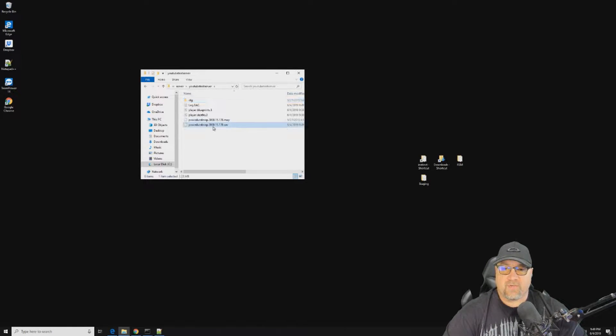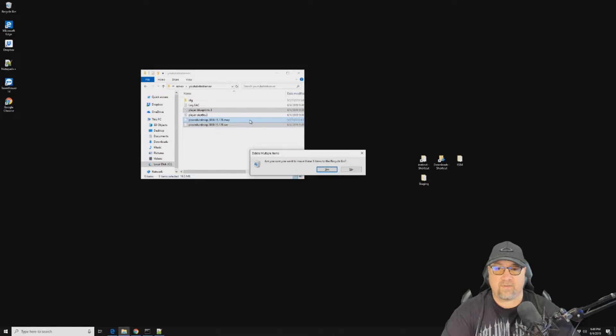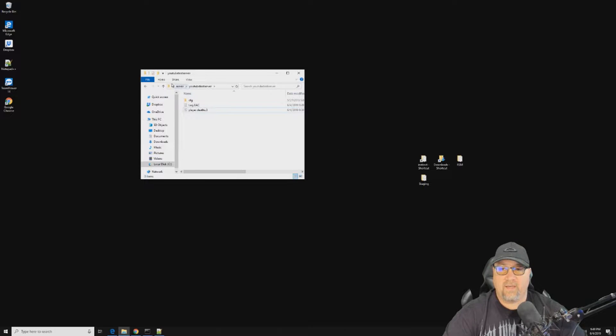The first thing I want to show you is these two map save files right here. If you want to do a map wipe but retain your blueprints for your next wipe, just delete these two files while your server is offline. If you want to do a blueprint wipe as well as a map wipe, you will delete all three of these files. We're going to go ahead and do that right now — simply delete that and then restart the server.